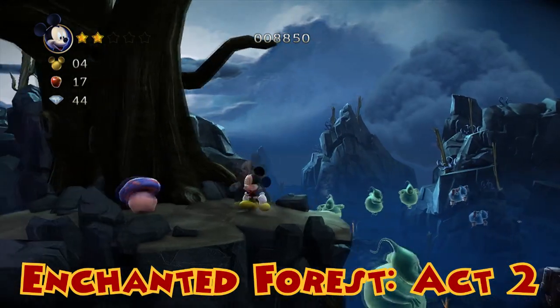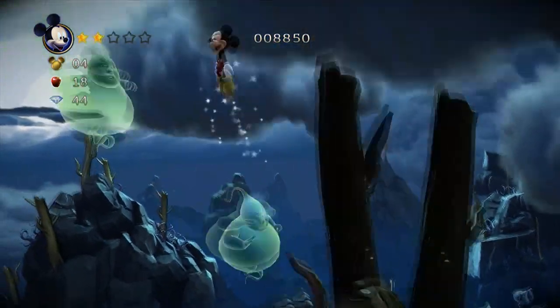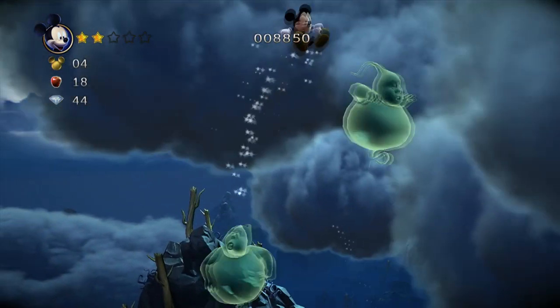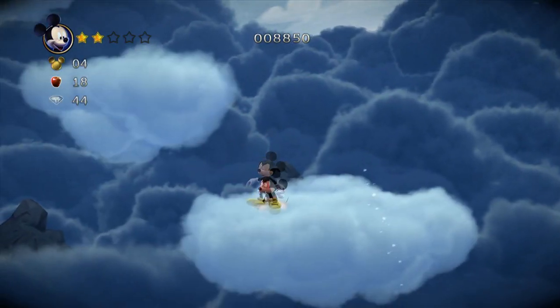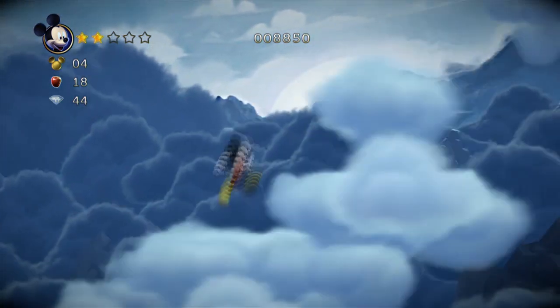Next one: Enchanted Forest Act Two. This is the second part. At the mushrooms, you jump up, jump on these green ghosts, and it'll take you into the clouds. They look like Casper's uncle. Mickey's in heaven — oh, we killed Mickey. Poor Mickey.